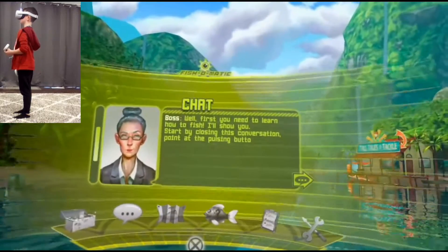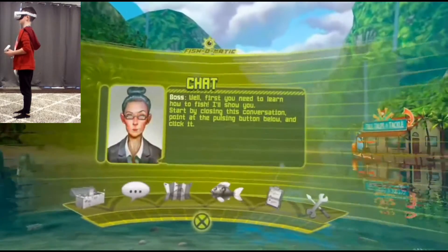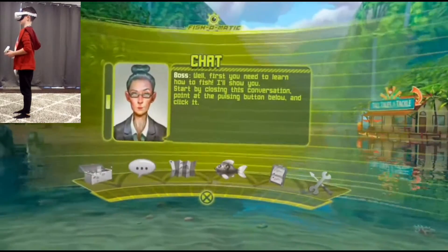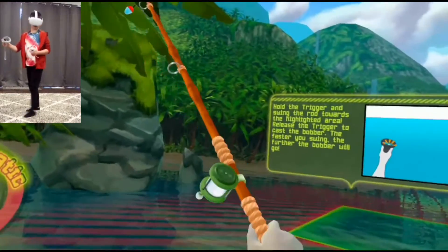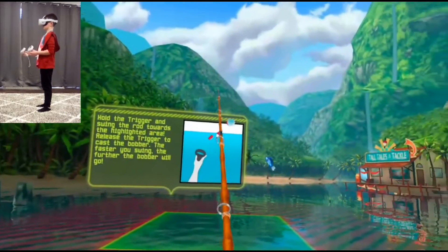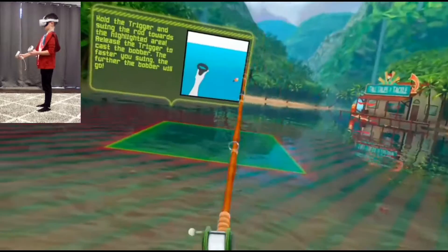First you need to learn how to fish. I'll show you. Start by closing this conversation. Hold the grip button to grab the rod. Hold the trigger and slide the rod towards the highlighted area.